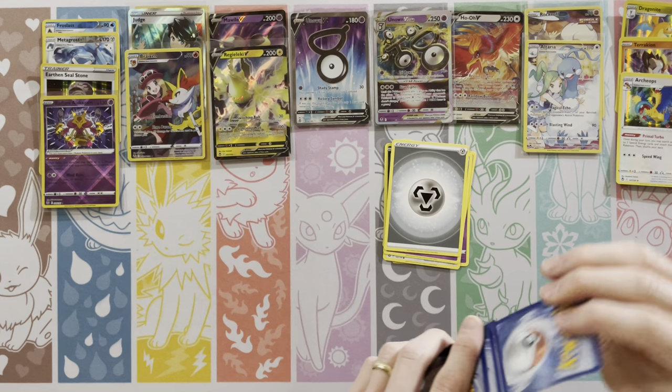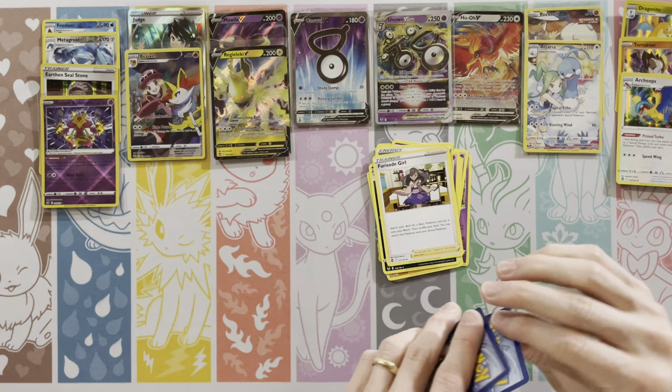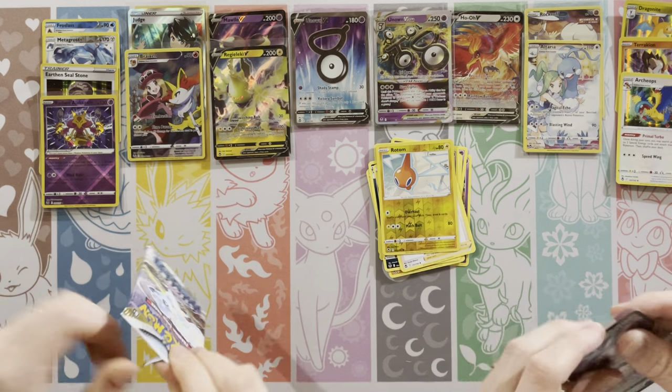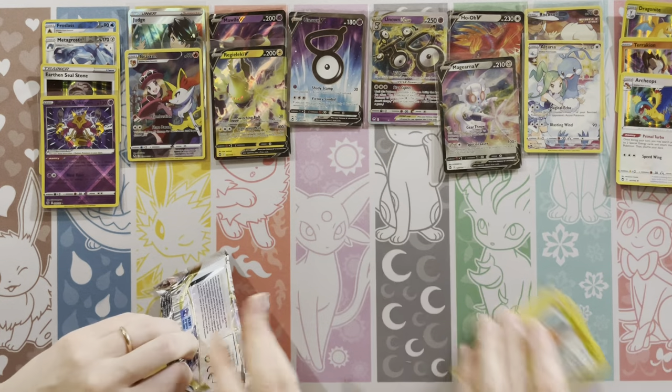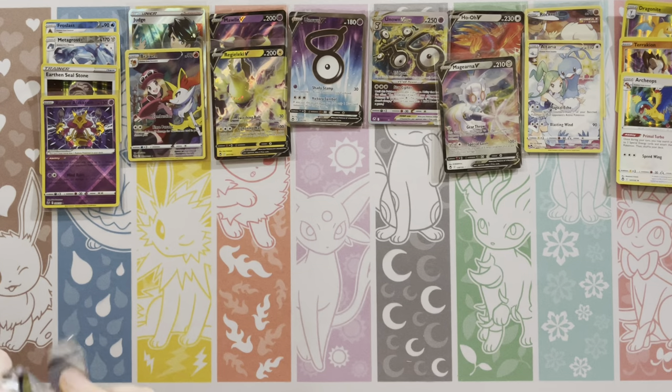It's nice that you'll need fewer ultra rares in your deck. What do we got here? Rotom. Oh, Wyrdeer V! See, here come the hits. All right, just like that. I said we were going to have six of the last seven, and that includes two hollows. Let's see.